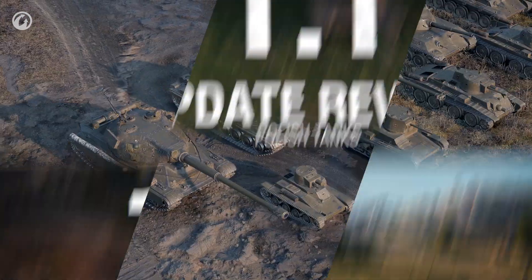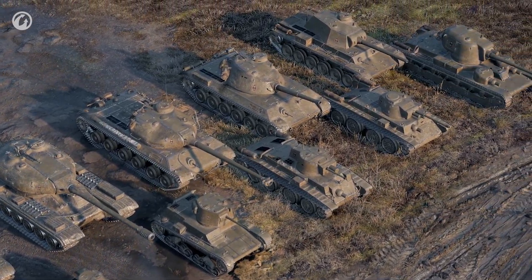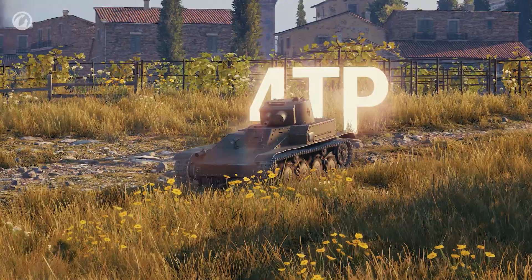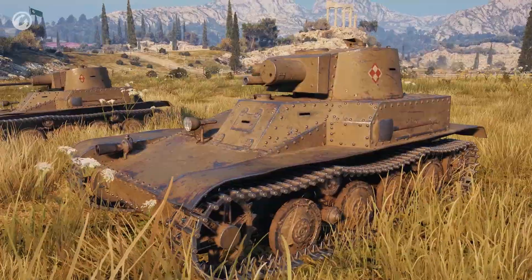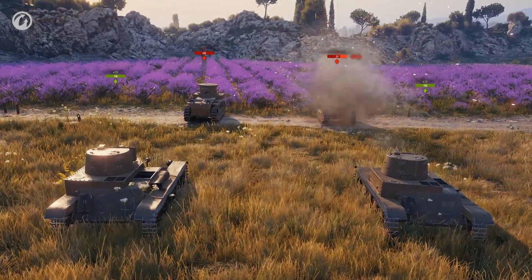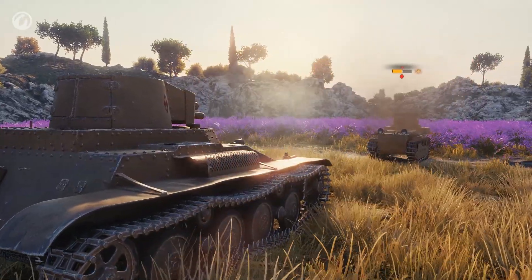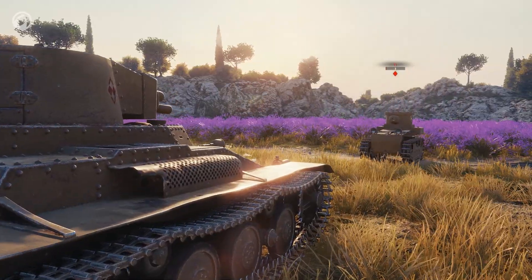We start with the Polish tanks. Update 1.1 introduces 10 tanks from Eastern Europe. Starting the branch at Tier 1 is the 4TP, based on the Vickers Carden Lloyd. The 4TP has a choice of two guns: one with the auto-loading system and one with the traditional barrel. The latter boasts an alpha higher than most opponents of the same tier.